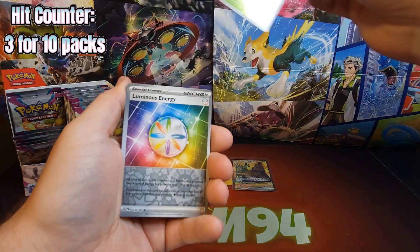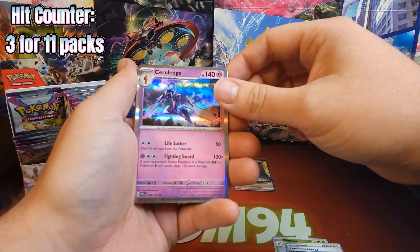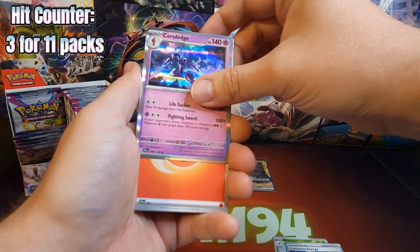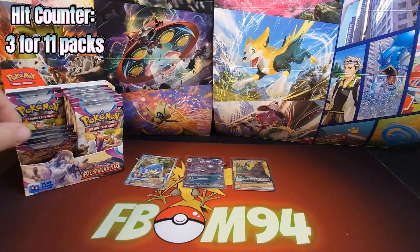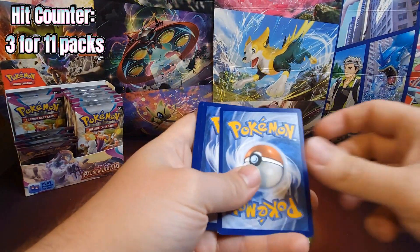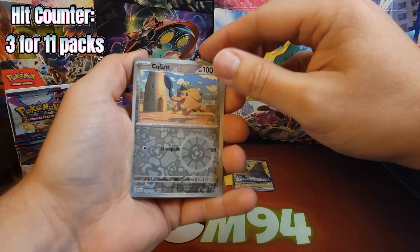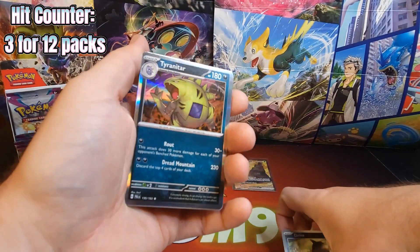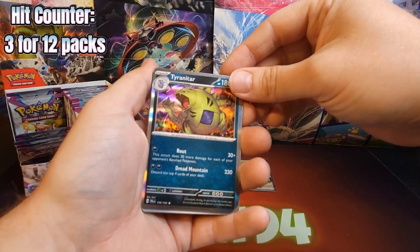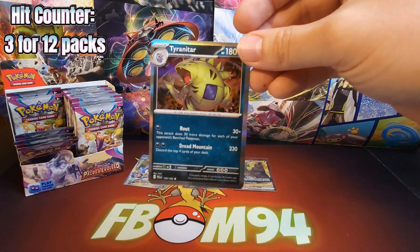A Skiploom, Luminous Energy, and a Ceruledge. A Cufant, and Dino, and a Tyranitar. A Tyranitar — in the Pokemon GO set it took me forever to pull it, but I finally pulled it. And now I got this one. I do like Tyranitar too.